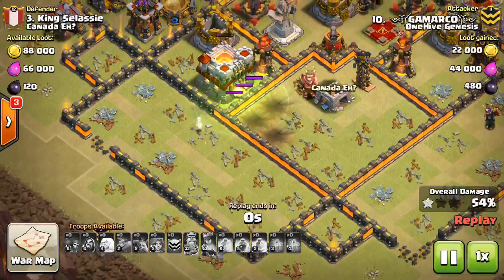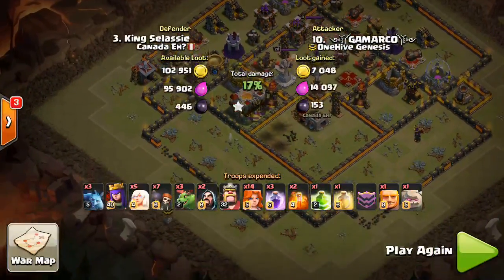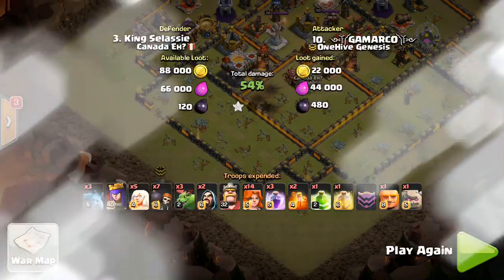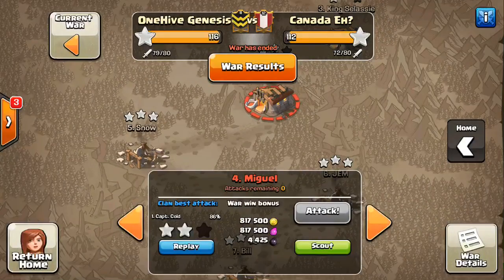Very nice try — that wizard almost gets it too, but not quite. So think about when you're sending your Valks into a big compartment, especially one that's that big: think about where they're going to end. If you can change where they begin to affect where they're going to end, they take the jump spell to the right location of the base you want them to go to.